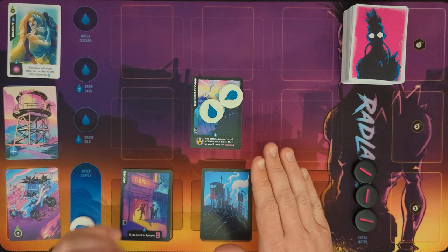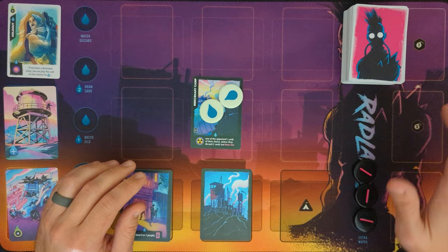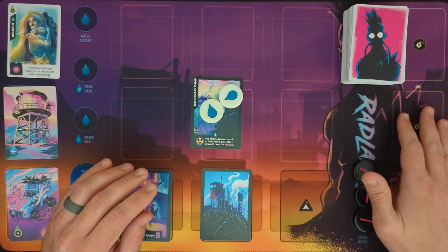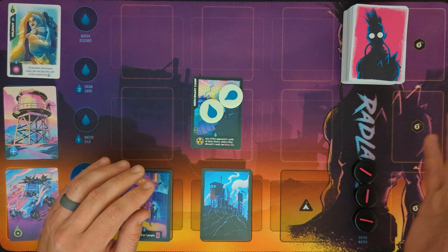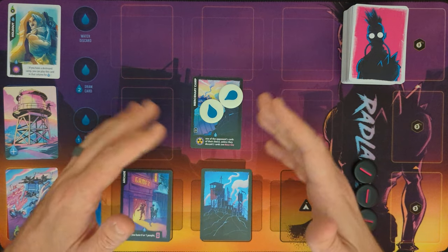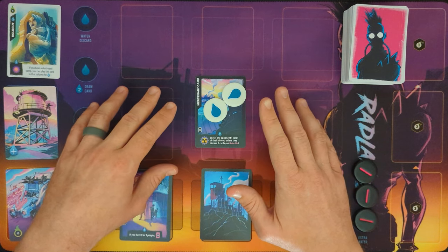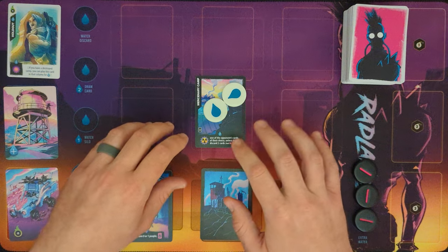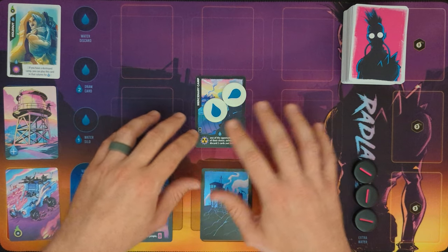It says opponent's cards, but that does not include any of their events. If your opponent is making this decision they can't target their events, as once those are played they're in the event track and they're not really on or a part of the field. So when making this decision to destroy something, it's either camp cards or people cards or punks that are in play on the field.